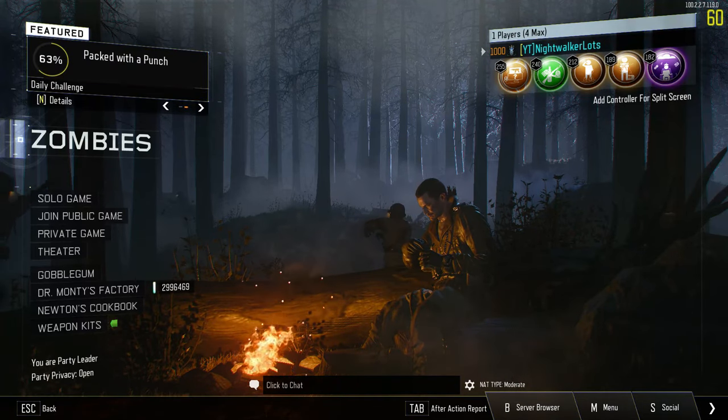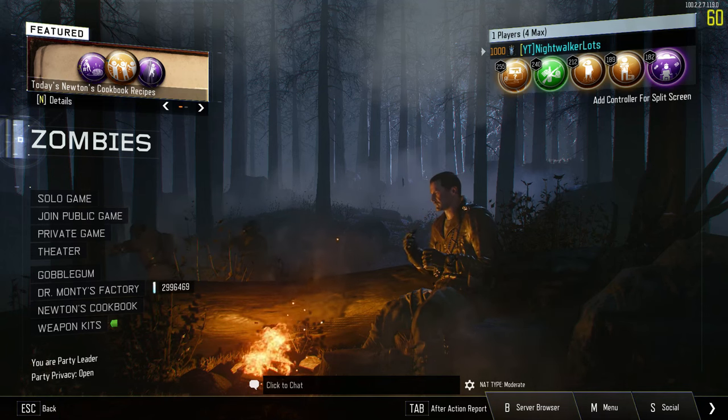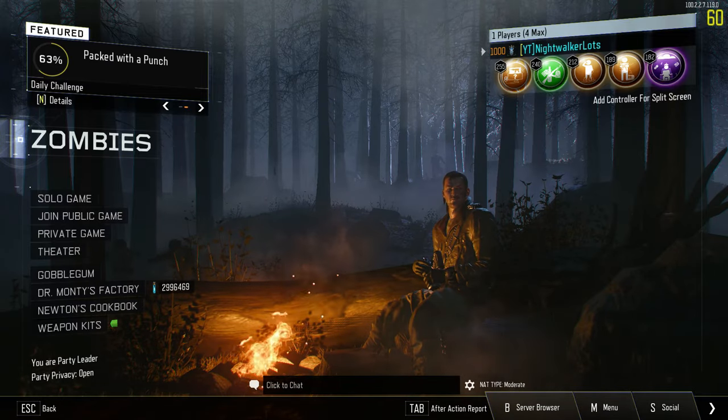I've been focused so much on my own menu that I figured I'd get some inspiration from others. The first one I wanted to check out is Opium. I'm not even sure where I got this, or half of these, but I want to try them out anyway. So I want to load this one up real quick.